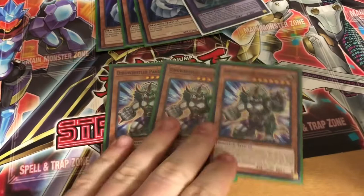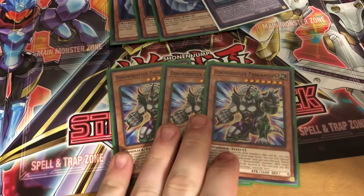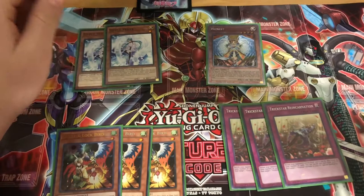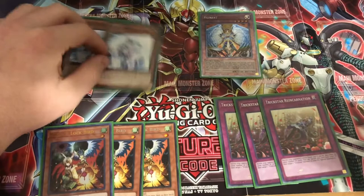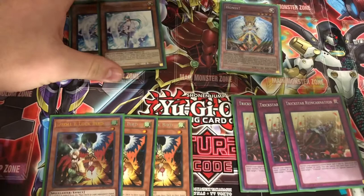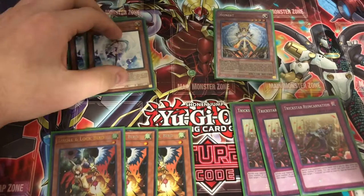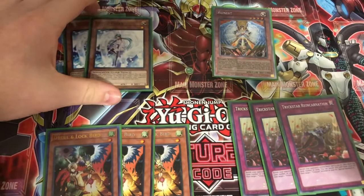Moving into hand traps — we're running two Effect Veiler. During your opponent's main phase as a quick effect, send this from your hand to the graveyard, target one effect monster your opponent controls, and negate its effects. This and Honest are going to be the cards you're siding out most of the time. You can replace Effect Veiler with two or even three Infinite Impermanence — I kind of recommend you do that, but if you're running on a budget, Effect Veiler is your second best option. I like it in here for the monster negate; it's definitely saved me a couple times.